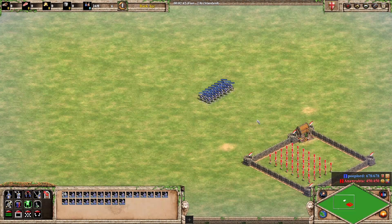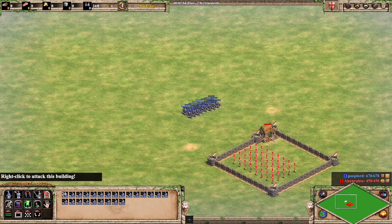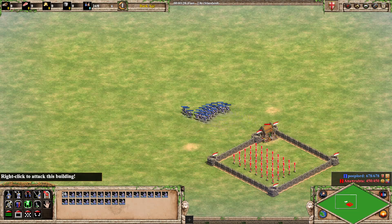I was absolutely dumbfounded when I saw this. Survivalist did a video on this and I think it's very, very useful. It's a way to attack a house or any other building with units all at once. Because if you attack, say, this house, only a certain number of units are actually going to be able to attack this. Look at this — we have like three or four units attacking it and the majority of them are doing absolutely nothing.